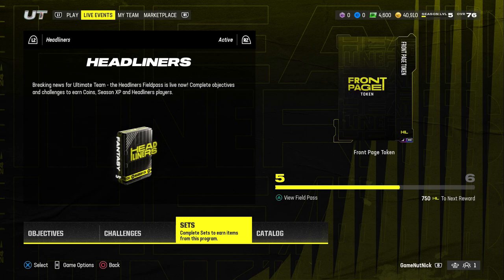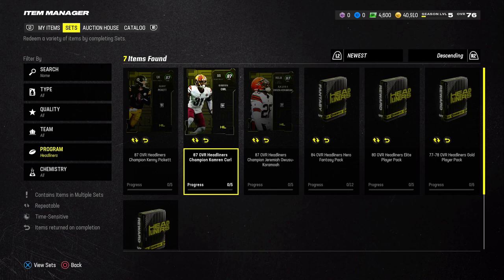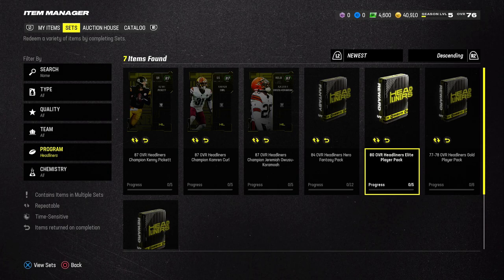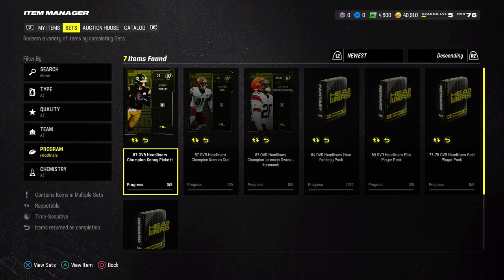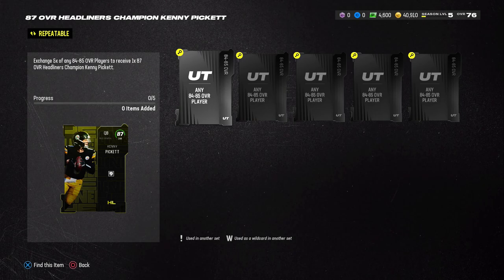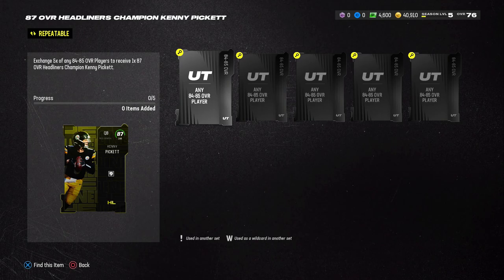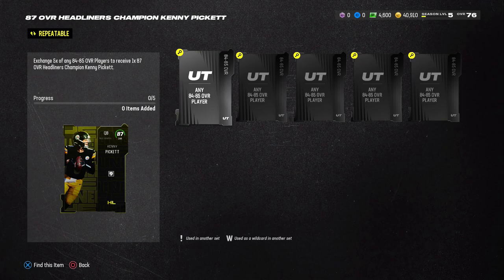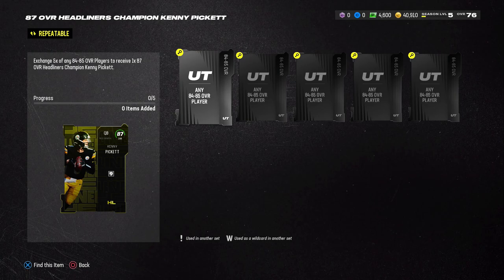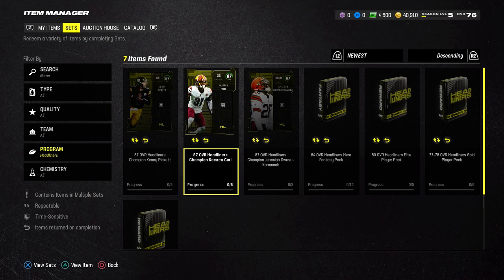That covers the players. For the sets, there are exchange sets to upgrade lower overalls into higher ones — 80 overall exchanges for Headliners players and 84 overall exchanges as well — plus champion sets to obtain the 87 overall players. To complete the Kenny Pickett champion set, for example, it requires 5 cards rated 84 to 85 overall. Importantly, unlike past years, it says ANY 84-85 overall players — not specifically headliner cards — which is a great change that makes sets much more achievable. Hopefully EA continues that trend.